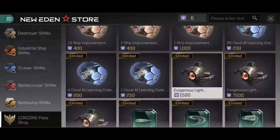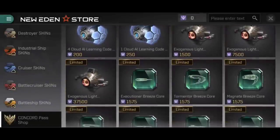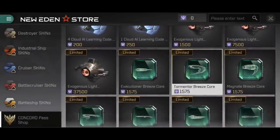We are also going to have a look at these Exogenous Light Radiation Recombination Devices — which, whoo, is a mouthful to say. These basically allow you to modify the NanoCore after you've fitted it, and we'll cover those later on in this video, because we have been given some of those for free as part of our daily login rewards.